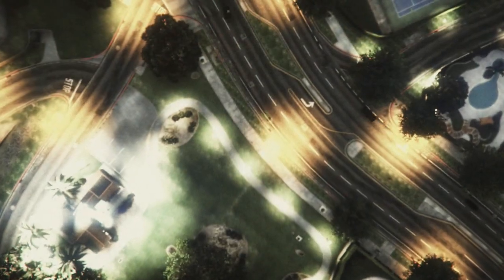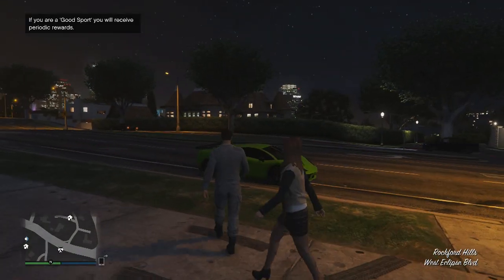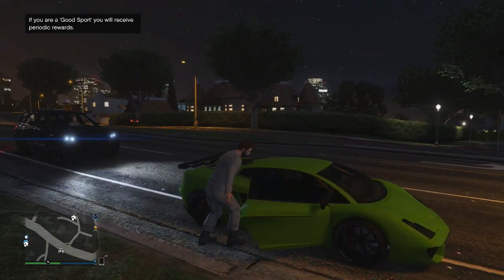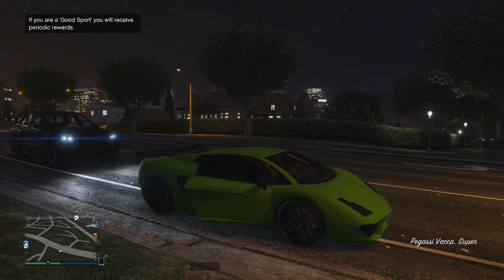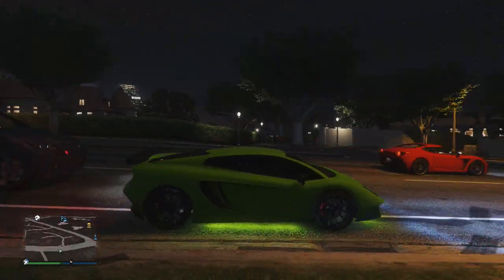From here, what you want to do once you spawn in is go ahead and find your car and then get back into it. When you spawn into the new session, you won't be sitting inside of your car but instead you should spawn near where your car is located. Once you've found your car, get back into it, and once inside you have completed the glitch and the car itself will now be indestructible when other players try to destroy it.